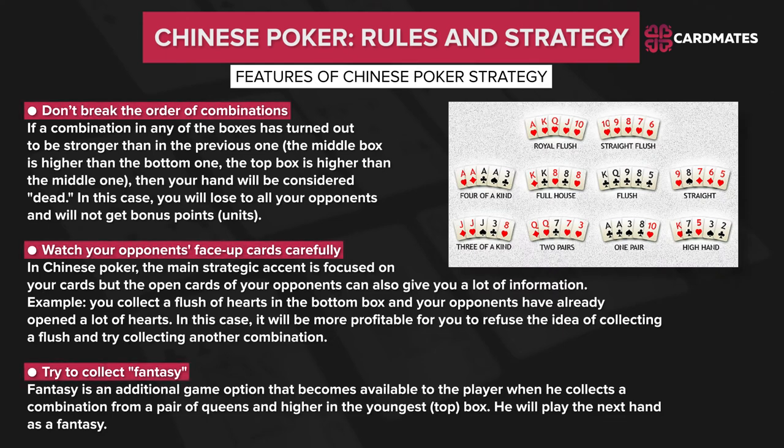Features of Chinese Poker strategy. Don't break the order of combinations. If a combination in any of the boxes turns out to be stronger than in the previous one — the middle box higher than the bottom, or the top box higher than the middle — then your hand will be considered dead. You will lose to all your opponents and will not get bonus points or units. Therefore, sometimes it will be more profitable not to improve your hand on the middle box if you don't have a formed combination on the bottom one.